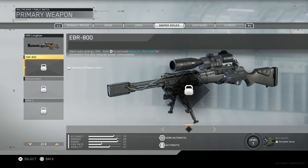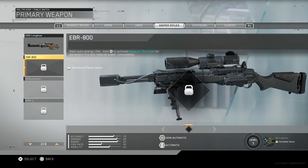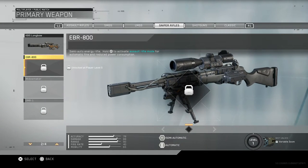If you played COD4 you know that the M21 had the scope on it, but it was literally the same gun. I used to personally overkill the M14 and M21 just so I could have more ammo - I put the ACOG scope on both of them. With this gun, I'm guessing it drops the scope so you can use it like an assault rifle. I'll test that out at level 5 when I get there.